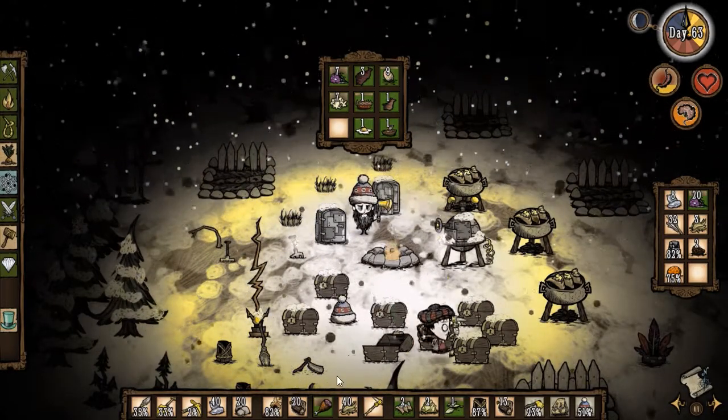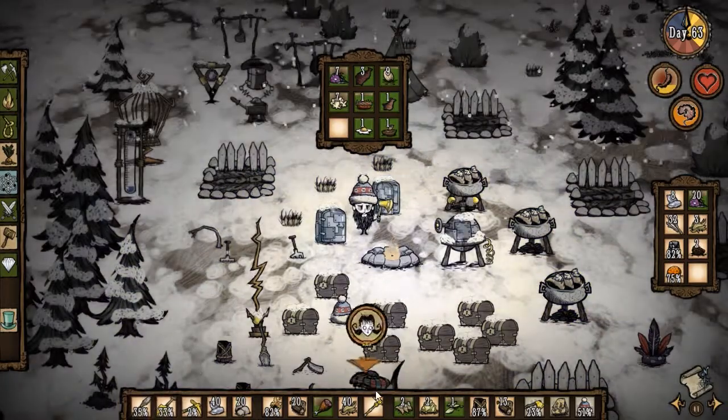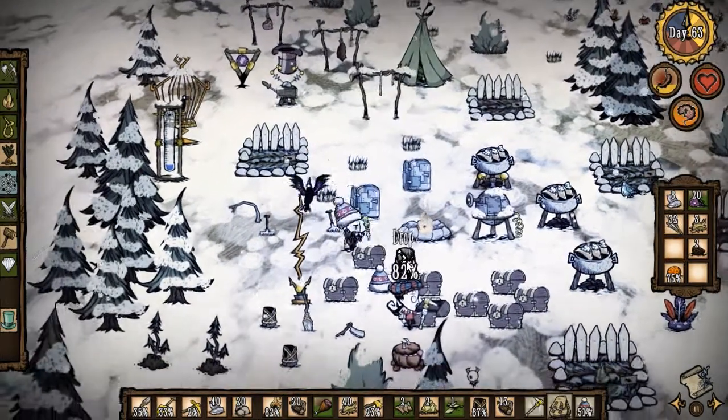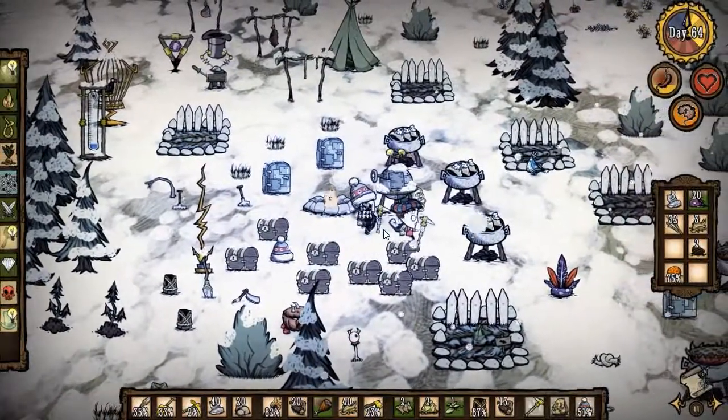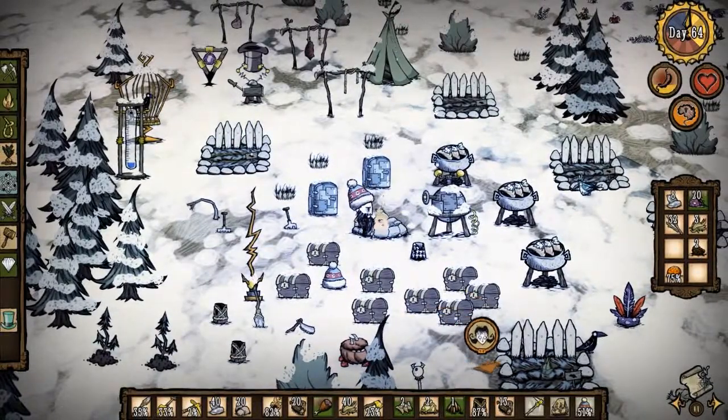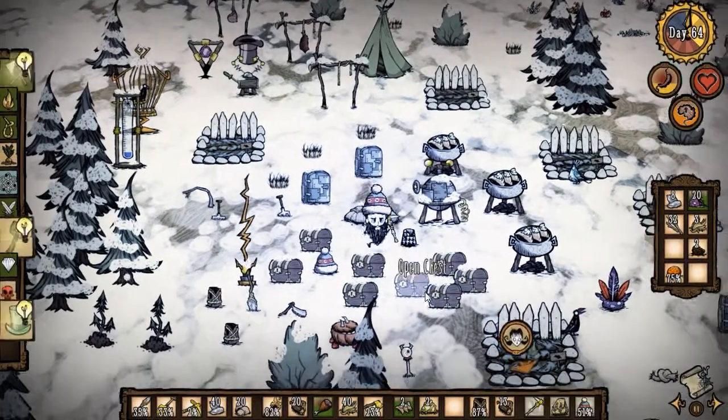But we'll get some good stuff out of it, that is the goal. Walking cane equipped, my backpack is too full of stuff I don't need. I'm gonna drop the dapper vest and toast up a seed really quick, do a quick inventory management and then I'll be ready to go.